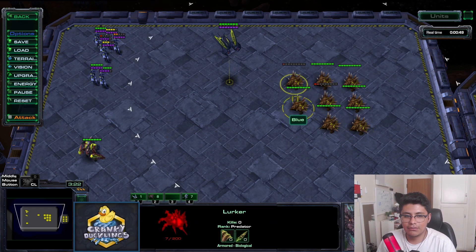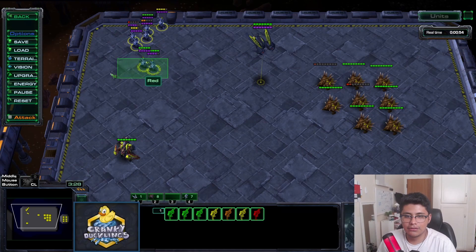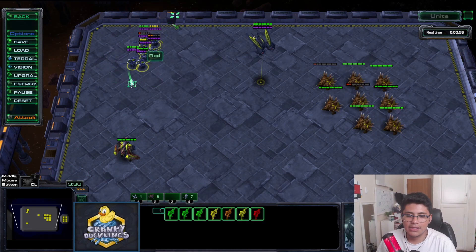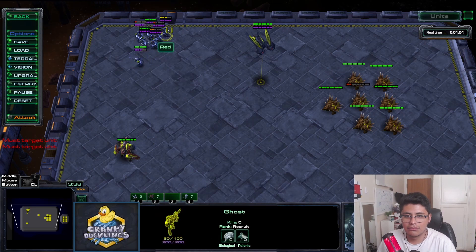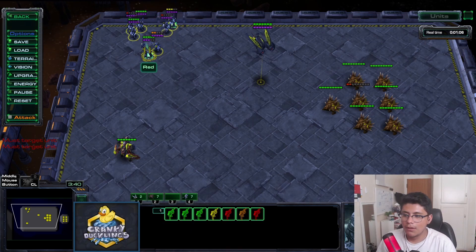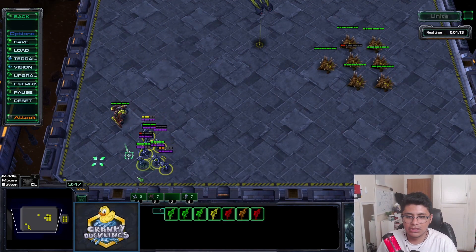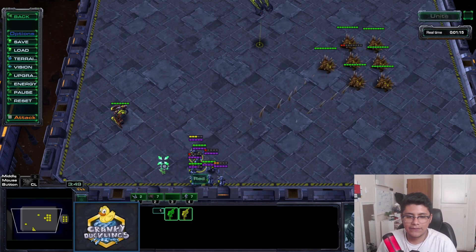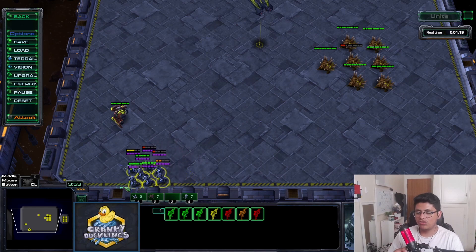What you can actually do is click on the lurkers in-game to see their range, or you can just look and gauge which one is closest to you. You want to snipe the closest lurker first. Put about three ghosts on one lurker - the lurker will cancel one ghost from shooting, but you need two snipes to kill a lurker.